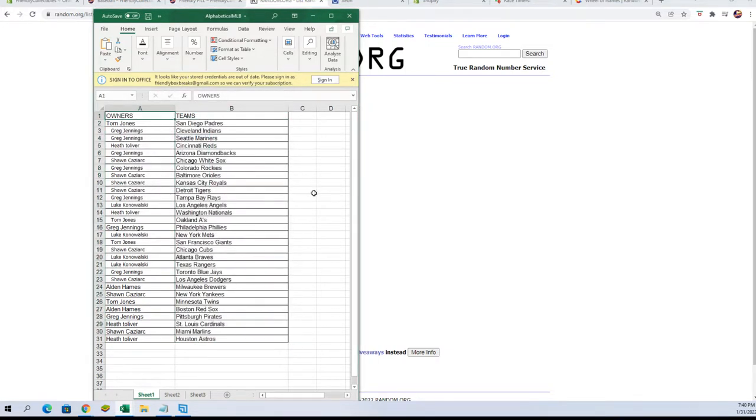Alright — Tom J, you've got the Padres. Greg J, you've got the Indians and Mariners. Heath T, you've got the Reds. Greg J, Diamondbacks. Sean C, White Sox. Greg J, Rockies. Sean C, Orioles, Royals, Tigers. Greg J, Rays. Luke K, Angels. Heath T, Nationals. Tom J, A's. Greg J, Phillies. Luke K, Mets. Tom J, Giants. Sean C, Cubs. Luke K, Braves and Rangers. Greg J, Blue Jays. Sean C, Dodgers. Alden H, Brewers. Sean C, Yankees. Tom J, Twins. Alden H, Red Sox. Greg J, Pirates. Heath T, Cardinals. Sean C, Marlins. Heath T, Astros.